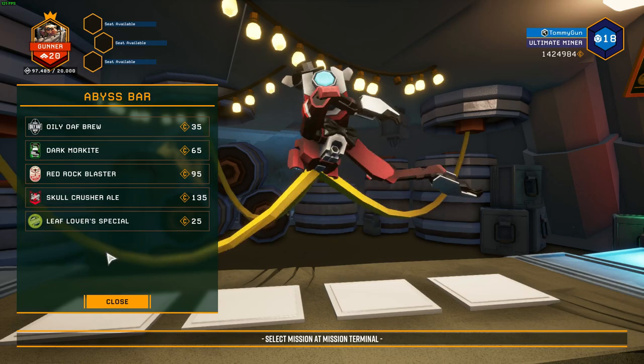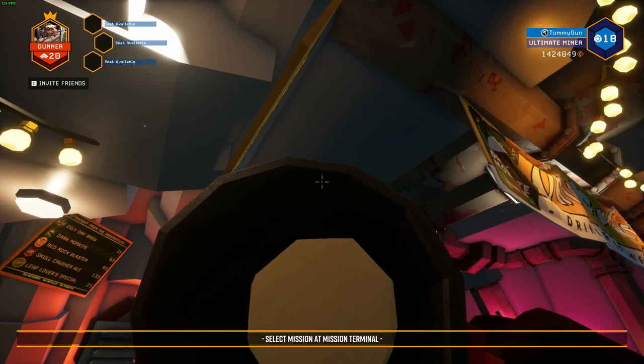At first, we had no beer buffs or any of the fancy effects, and Skullcrusher Ale used to be the drink that makes you pass out. You may have noticed that the teased version seemed to house a much larger bar than what we ended up getting.